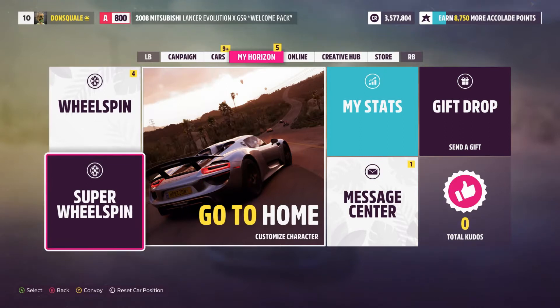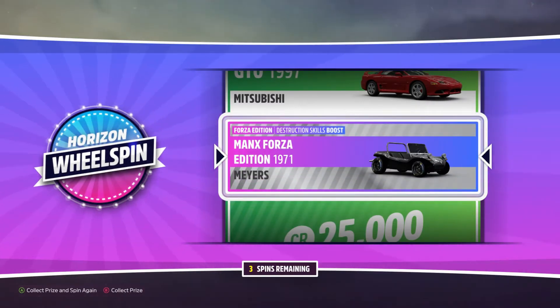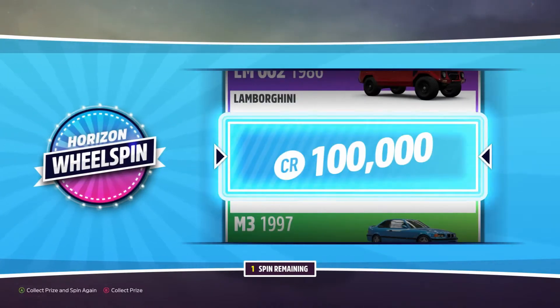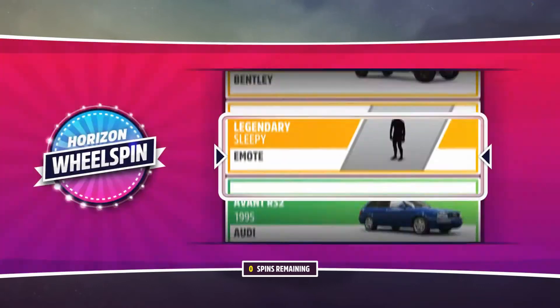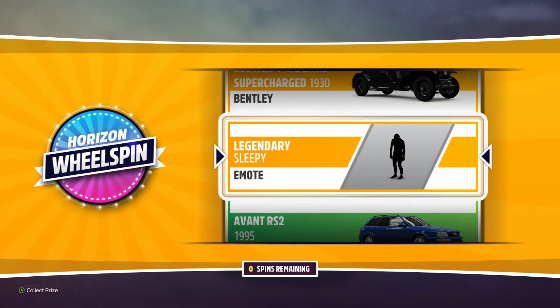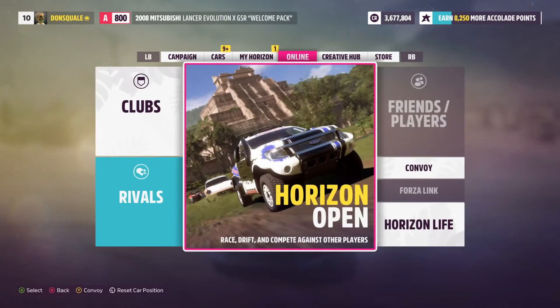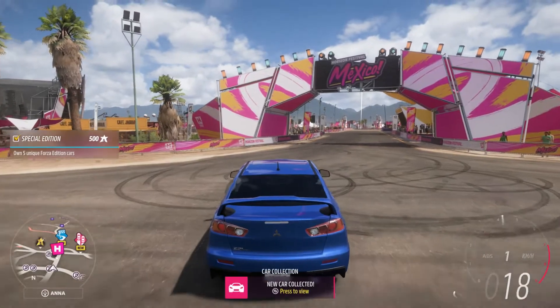When you win races you get wheel spins and super wheel spins, and you can win money and cars from these. We have four wheel spins here - first we got the Manx Forza Edition, probably worth quite a bit of money. Next the Corvette Stingray, probably not worth a lot but we'll try to sell it on the auction house. Then we got 100,000 credits straight into our pocket - that's perfect, that's what I want. Occasionally you get silly things like a legendary emote. Super wheel spins are basically wheel spins but you get three spins instead of one.